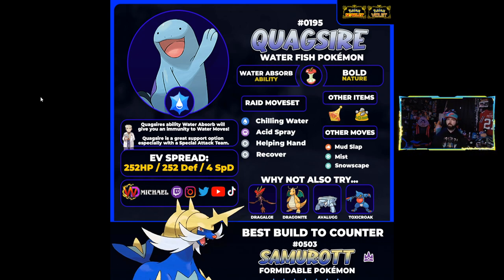One of the best Pokémon it pairs with is Dragalge, which came out as one of the top-tier Pokémon for this raid due to its typing — it's not going to take a lot of damage — and its ability Adaptability means it's going to do a ton of damage. Having Quagsire paired with Dragalge could be a really solid combo. Some other potentially helpful moves for Quagsire include Mud Slap, Mist, and Snowscape.